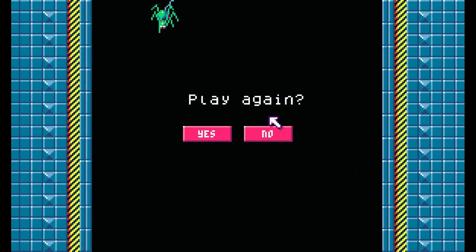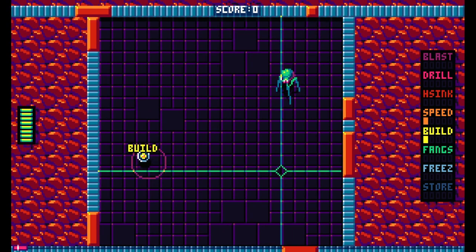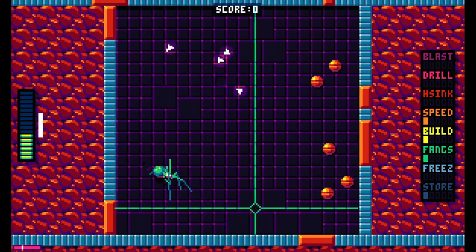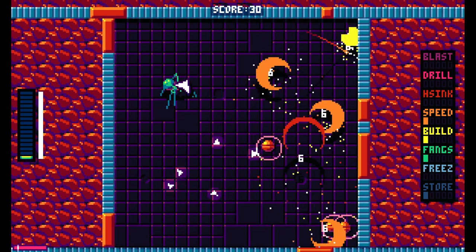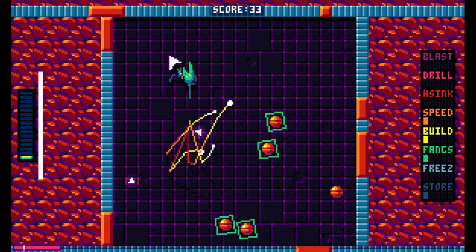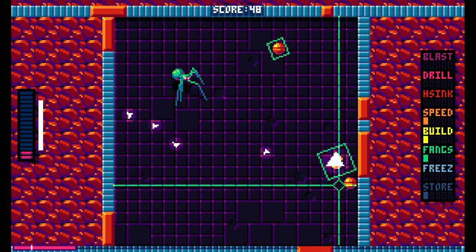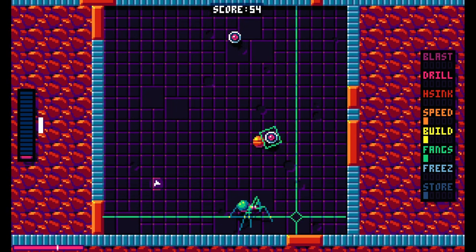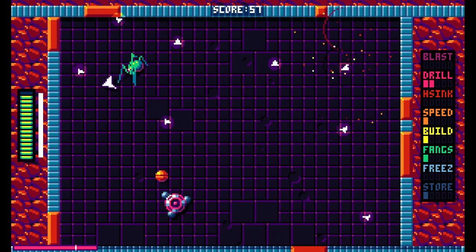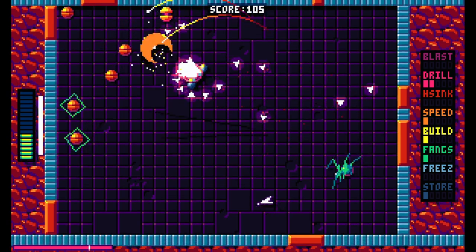If there's one power-up I might avoid taking, it would be Fangs — but that might just be a play style. Speed is good. Sucking up a power before you've turned it into something you actually want is a little bit frustrating — I really need Freeze. So we have Drill, Drill is good. I don't have any Freeze right now — that's a huge problem. You can actually use that recoil to kind of almost dash.